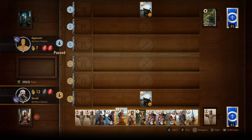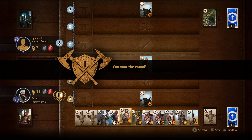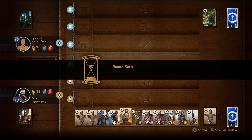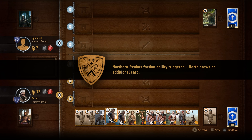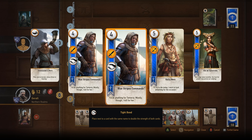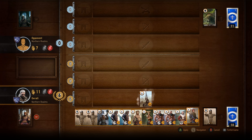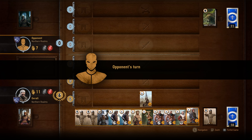You can see the typical play from the AI where they drop a relatively high point value card down and then pass, forcing you to hopefully play a card you didn't want to. If we had a one-point value card we would play that and put ourselves at seven to win, but we don't, so we'll drop five on the board. We drew another Blue Stripes Commando, giving us the tight bond ability. It is our turn to go first — this is a must-win round so we're gonna drop our trebuchet on the board.